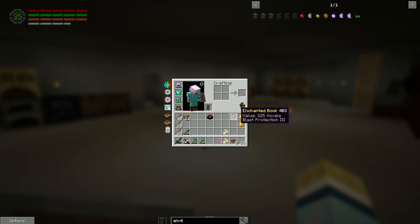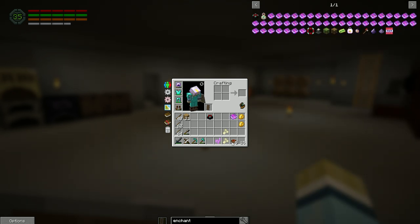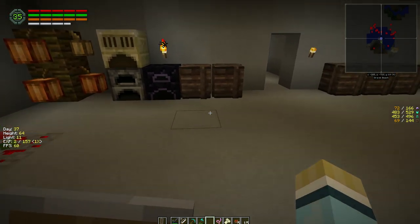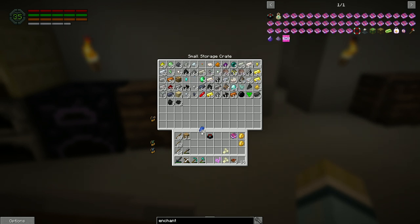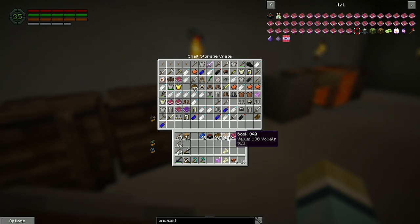I was hoping there was an enchanting table upgrade but there isn't. It's really random gen, I think. Can't remember if we need lapis - we might need lapis to enchant stuff, which we've got a fair bit of. Let's make our bookshelves - we need three times 27, which is 81. We're going to need a lot of wood.